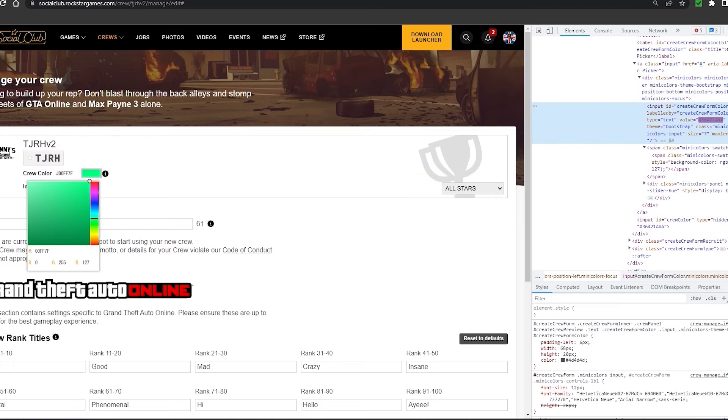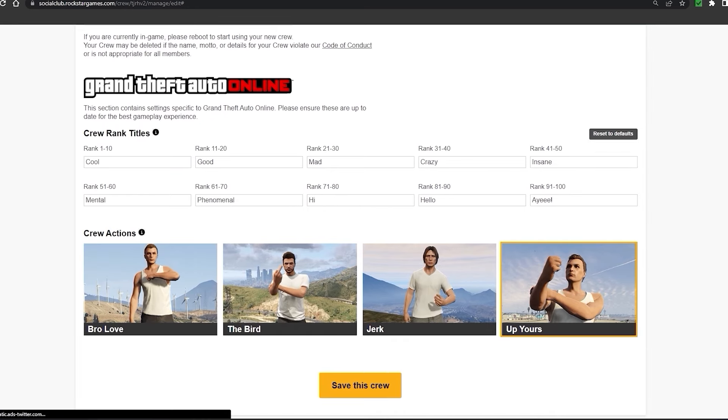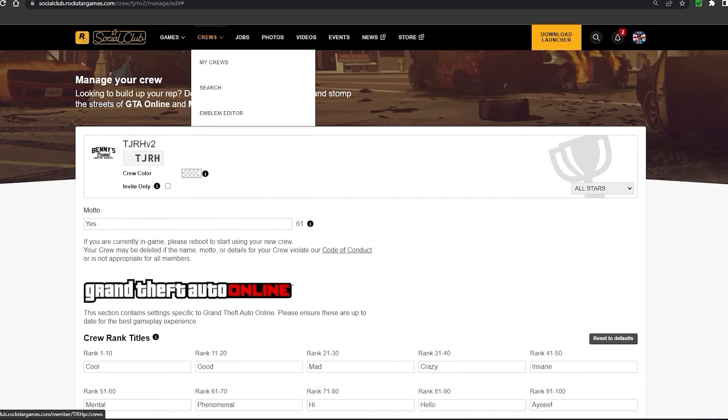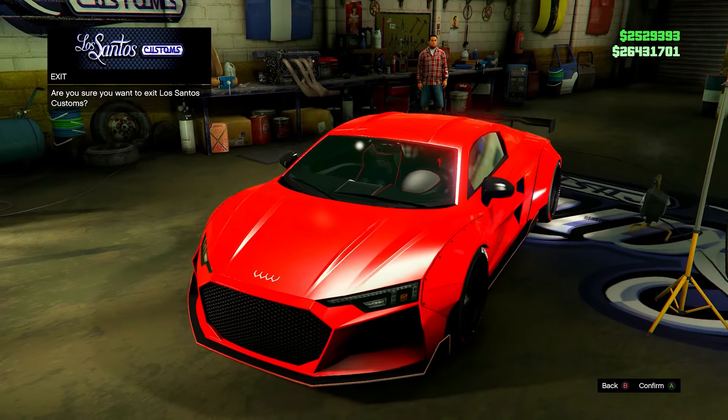Once you hit Inspect, there should be two hex code fields — replace both with whichever color you want, then hit Save. Refresh the page, close the Inspect Element box, and go back to your crew — you'll notice the color has changed. I'm giving the hex codes of each different color throughout this video.